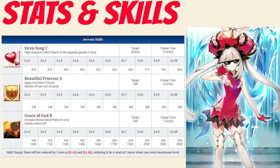Her first skill is Sirensong rank C, which has between a 50 to 80% chance to inflict charm on males for one turn. Her second skill is Beautiful Princess rank A, which applies invincibility to her for three times and restores her HP between 200 to 600 per turn for five turns depending on level. And finally her last skill is Grace of God rank B, which increases her mental debuff rate for three turns between 10 to 30% and greatly restores HP between 1,000 to 2,500 depending on level.